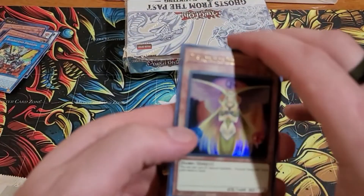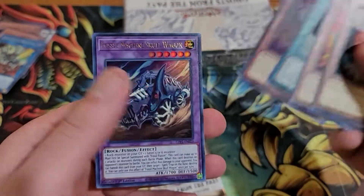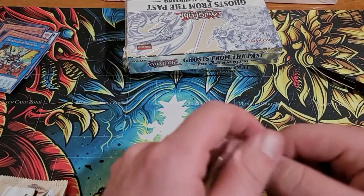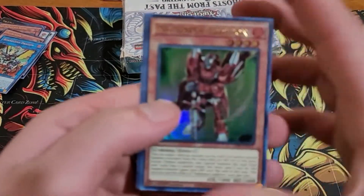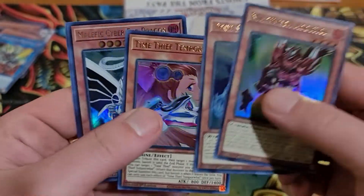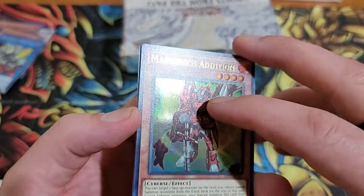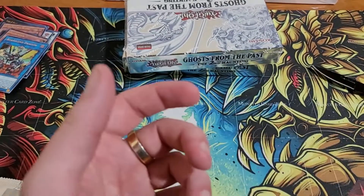I haven't had a ridiculous amount of time for Yu-Gi-Oh, which is showing in my skills because I am getting whooped when I go to locals now. I mean I always win a couple, but man it's just not cool. Ooh, Mathmech Superfactorial! Man, these 10E cards are in here hardcore. Ghost Trick. Mathmech Superfactorial — I don't think that was an ultra rare, was it? I gotta go through all this anyway.